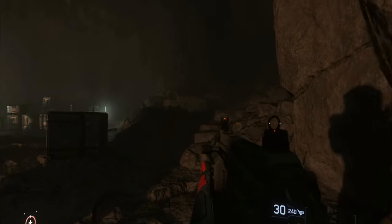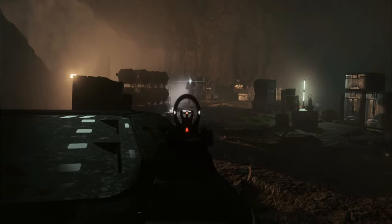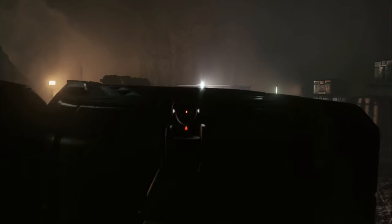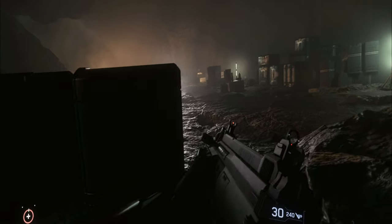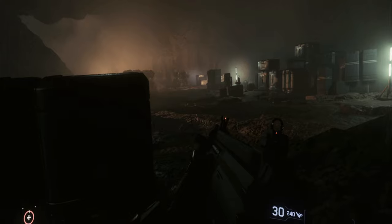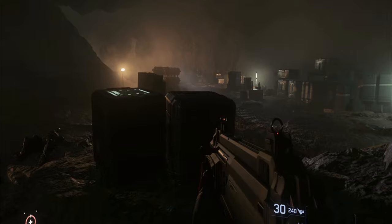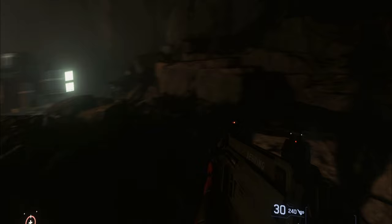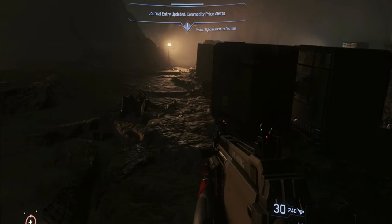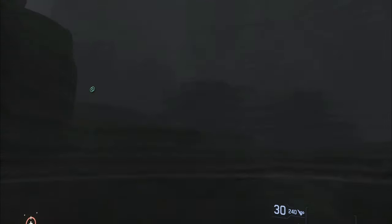Before we head off for our adventure to earn good currency, a little bit of preparation is needed as we're going to need some equipment, or you might end up back in station faster than you know it. We will be heading to a cave later to loot lots of items that we can sell, so take some time and get prepared. We're going to need some heavy armor, a decent backpack, a gun, and we're going to need to unlock bounty hunting missions and Crusader Security missions.